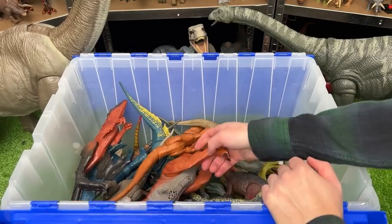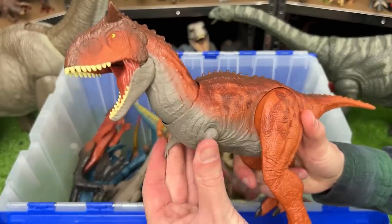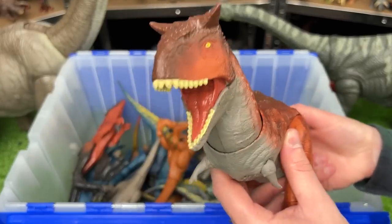Now let's keep digging through our Saurischian collection here. Next up is this giant Carnotaurus figure. This figure from Jurassic World features poseable tiny little arms and back legs, and you can use the tail to move the head around as well as chomp the jaw.